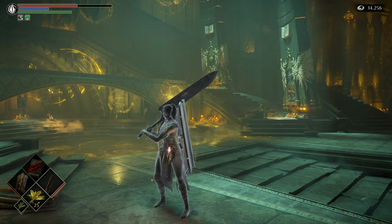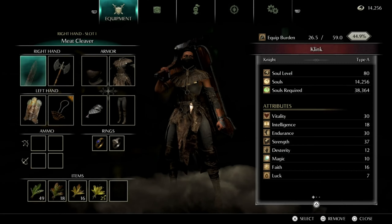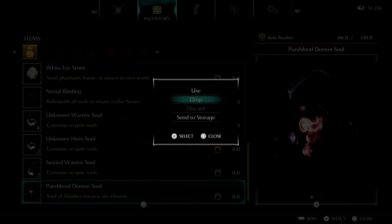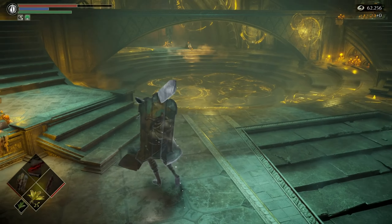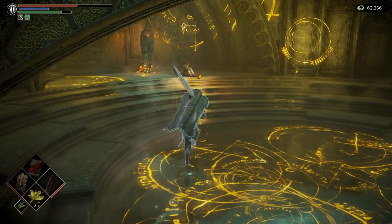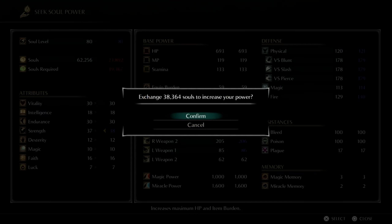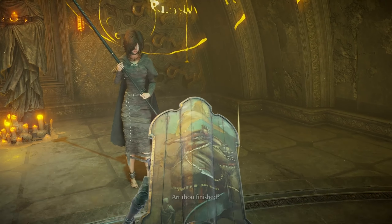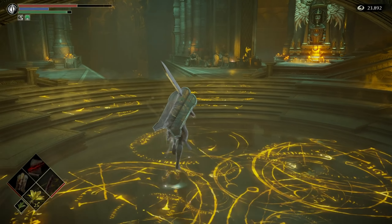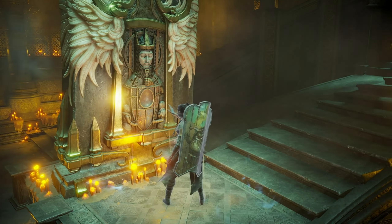Welcome back to Demon's Souls. This is going to be the second to last part — we're doing King's Tower today. I've done everything I want to in the other areas, but I'm going to use Astraya's soul since it's the only way I'll really get enough souls for another level. I don't have anything else I'm actually going to use it for. These are probably going to be the final stats for the run — maybe I'll get another level, maybe I won't, because once you defeat King Allant there's no going back and you can't level anymore.